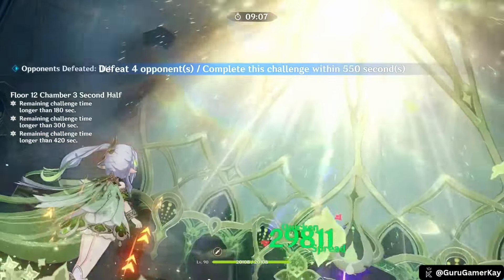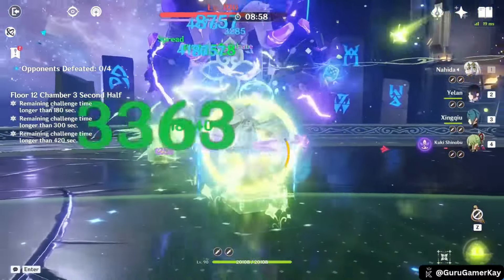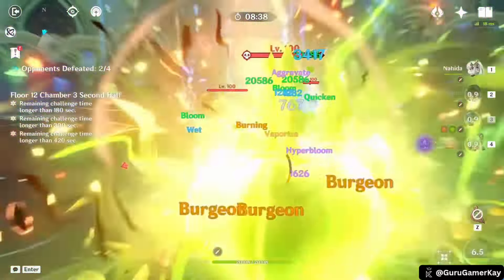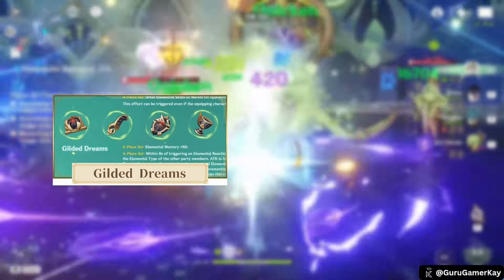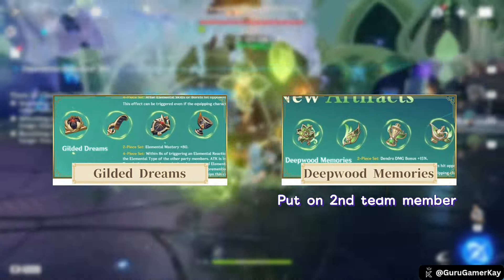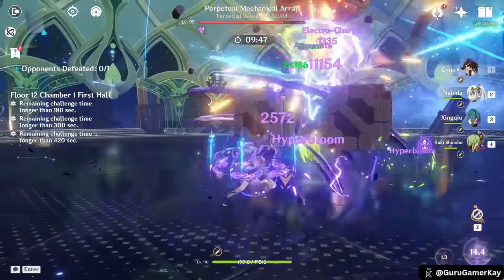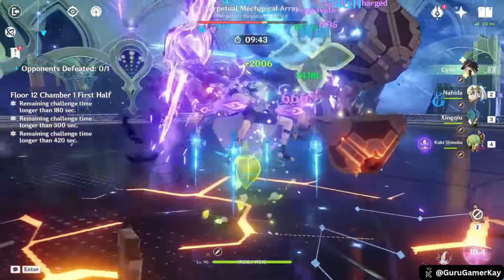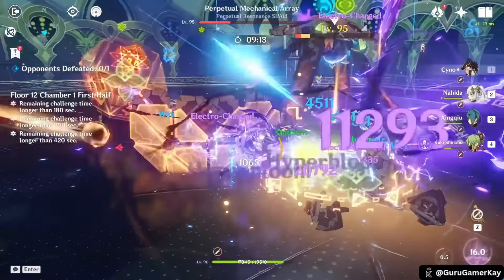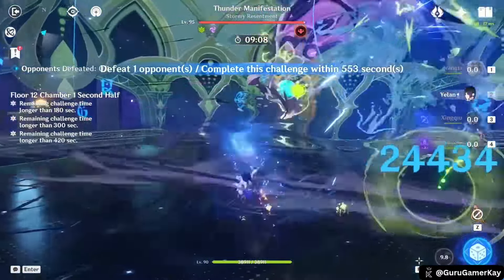Finally, our number 1 sub-DPS is Nahida, the Dendro Archon — a 5-star Catalyst user who shines as an exceptional sub-DPS support character. Her primary role is to apply Dendro off-field, enabling powerful elemental reactions with other party members, while significantly boosting the team's Elemental Mastery. To maximize Nahida's potential, focus on building high Elemental Mastery. While the Gilded Dreams artifact set offers substantial gains, the Dendro resistance shred from Deepwood Memories is generally prioritized for the team. Nahida's gameplay revolves around her Elemental Skill, All Schemes to Know, to tether enemies and set up Tri-Karma Purification, which deals damage based on elemental reactions. Her Elemental Burst, Illusory Heart, provides a significant Elemental Mastery buff to the entire party, further amplifying the team's damage.